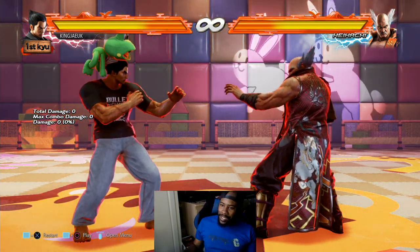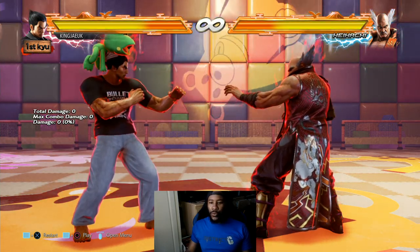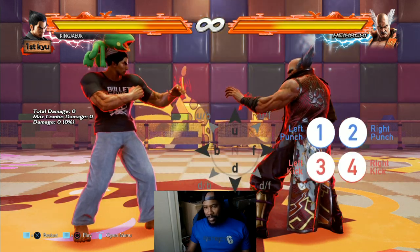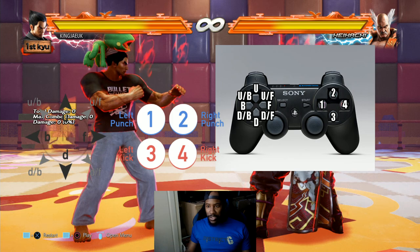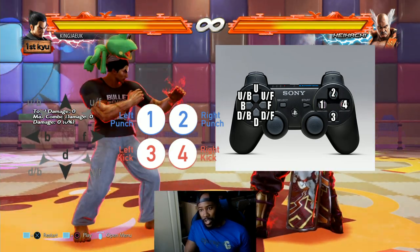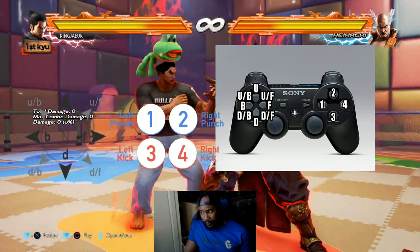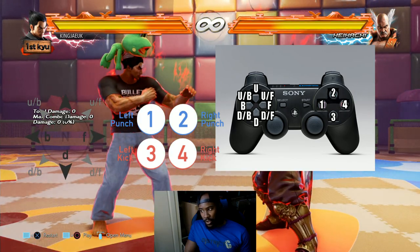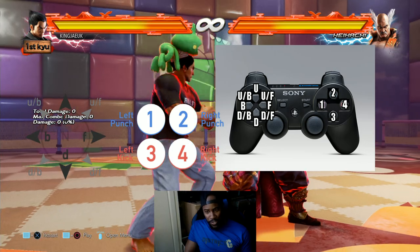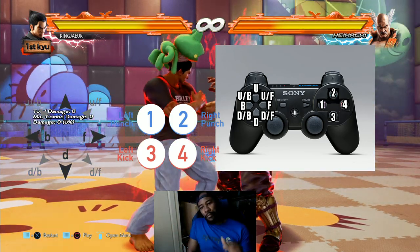So you've got your character here. There's a notation - you often hear pro players say 'forward one, four four two.' What does notation mean? We're gonna put this up here. This is the notation for pad players, and that one's for stick. Up is up, up-forward, forward, down-forward, down, down-back, back, and neutral is center. So if you press forward, Kazuya's move is forward neutral - you just tap forward, then it goes back to neutral.